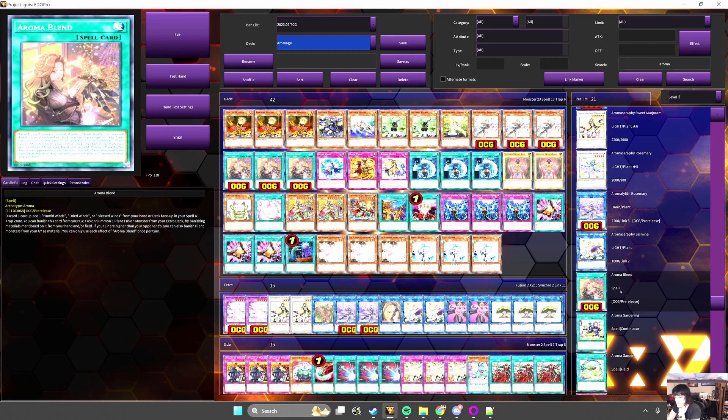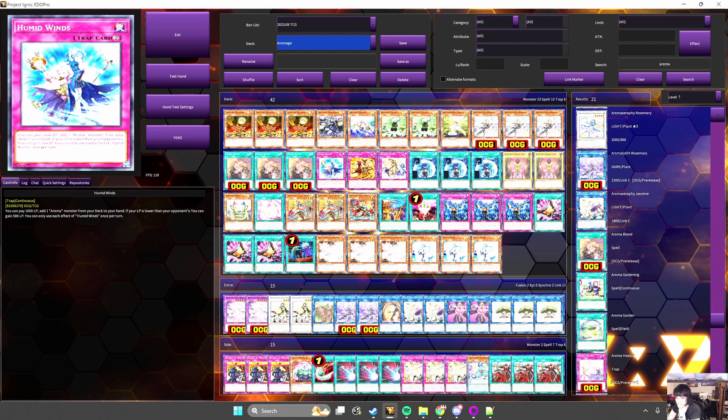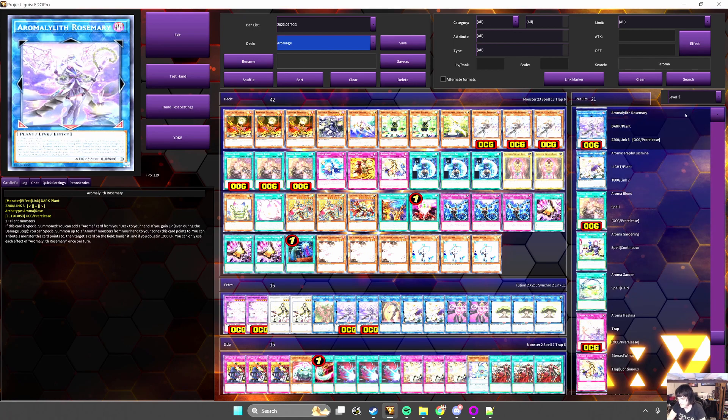And how is it a starter? Because if you didn't open Rosalina or any other starter, you can activate Blend to place Humid on board, and Humid can get you Rosalina. If you did open the starter, you can instead get Blessed to act as a Monster Reborn to get whatever piece you're missing. Finally, we've got the new trap, Aroma Healing. It gains you a thousand life points for each different aroma name you control — so yes, you can gain six thousand life on this — and you can banish from the graveyard to revive an aroma and immediately gain life points to trigger its on-gain effect. It's cool, but probably won't see play unless people really want to play around with it. You can search it off of Rosemary if you have nothing better to search, so that's nice.